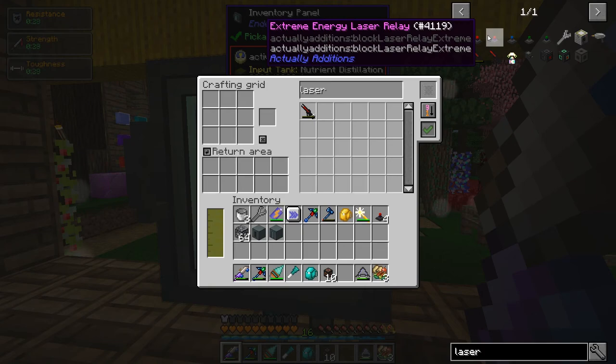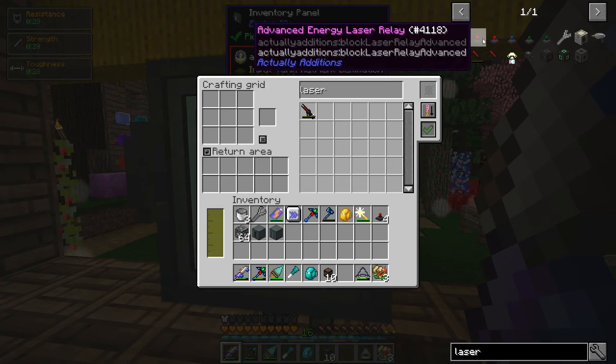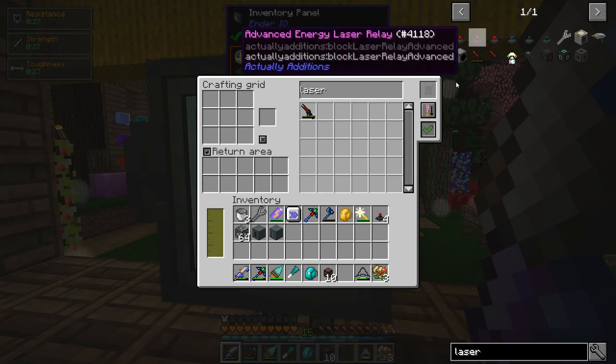According to the book, the basic energy laser relay has an energy loss of 5%, and the energy loss actually gets greater with higher tiers. I'm curious about two things: how much greater does it get — the base is 5%, what's the next one, 10%? And the other thing I'm curious about is whether that loss is per connection. If it has to go through three different lasers to reach the destination, does it lose that loss percentage per laser? Or does it only lose that percentage once from source to destination? So let's test it.